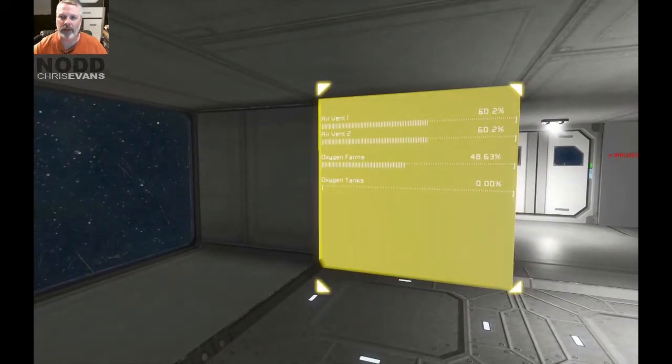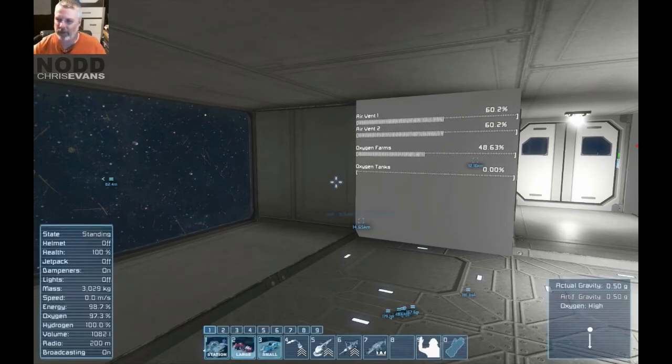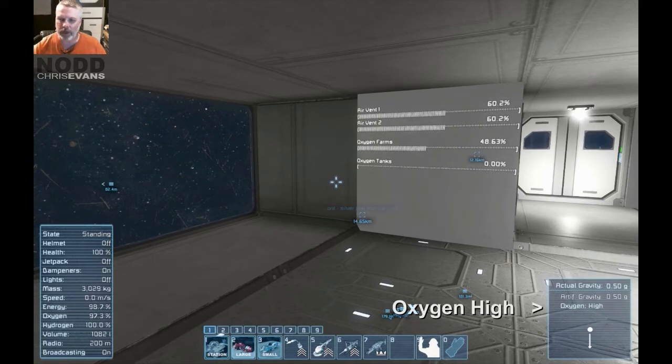As you can see, I have enough air in the station that I can actually take my helmet off. Anything above 50% pressurization you can actually breathe apparently. It says oxygen high, but it's high enough to breathe. That's good.